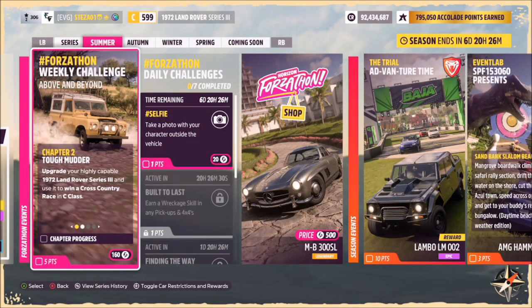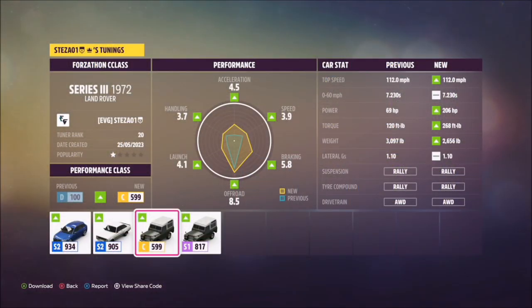The first challenge simply wants you to upgrade the Land Rover to a C-Class and win a cross-country race. I've got a tune for you guys to use called Forzathon C-Class and the share code is 891 821 457.